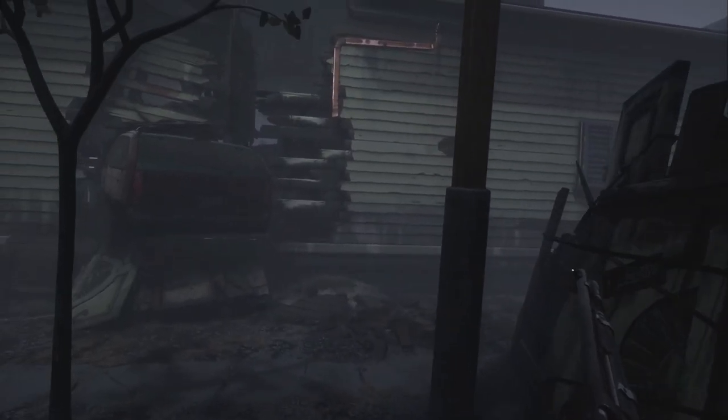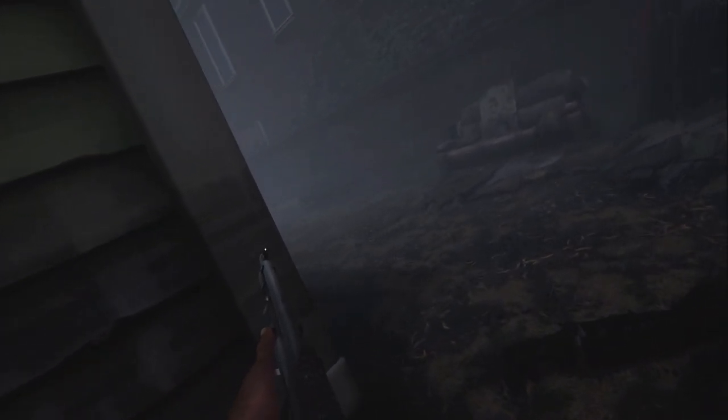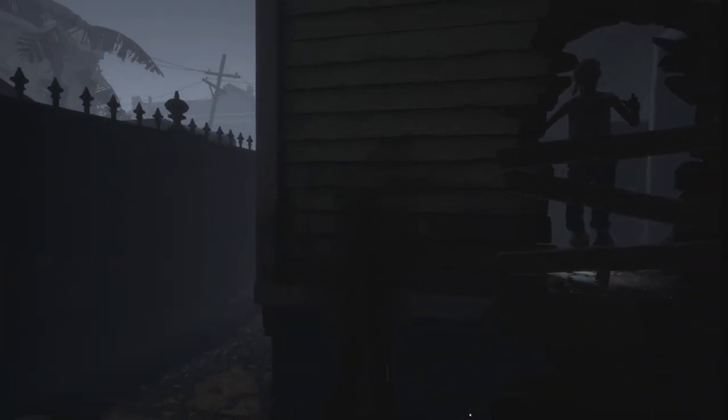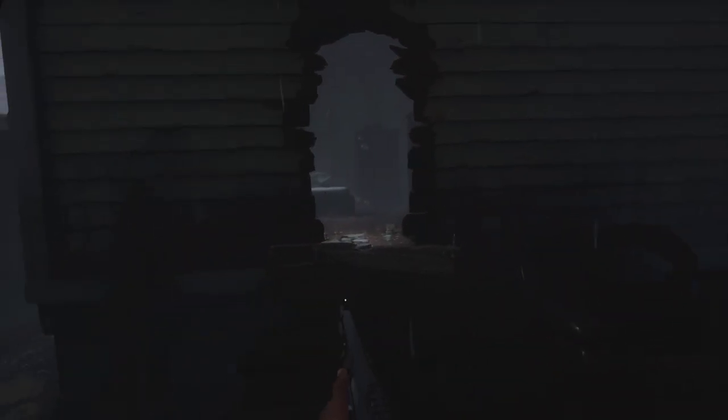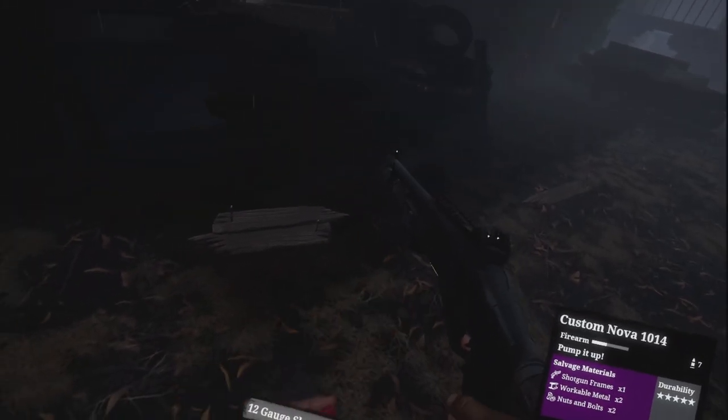I've got a feeling there's someone around this corner. If you don't want to climb up there, come round the side of the building. Watch out though, because there's going to be someone there. It's clear. Take care of that — you can see them all in there.